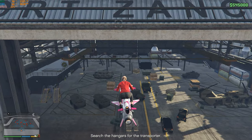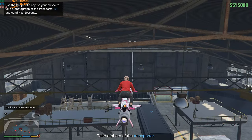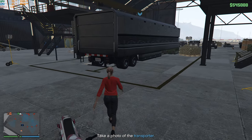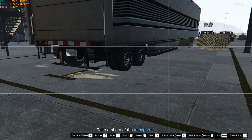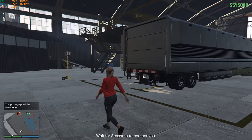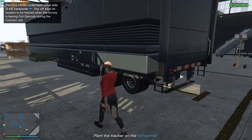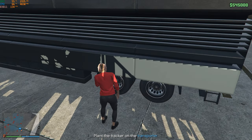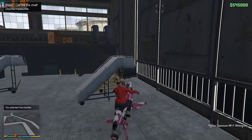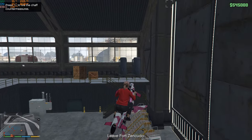You will see nobody will detect you — easy peasy. Just park it here behind the trailer and we're taking the picture now. Then go to the left side of the trailer and place the transponder, the tracker.